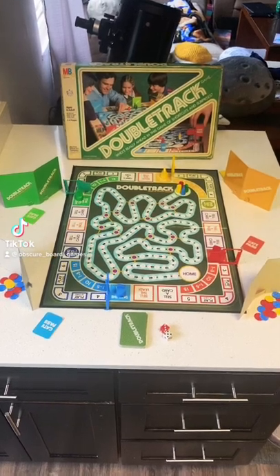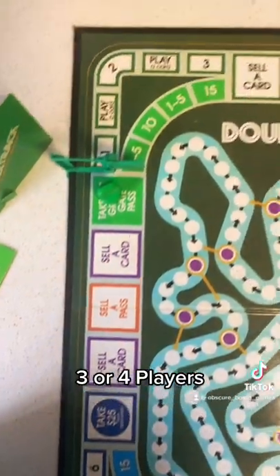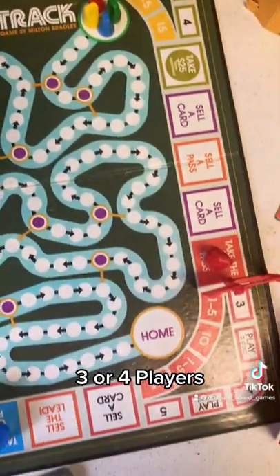Welcome back to Obscure Board Game Shorts. This is Double Track. In this game, the strategy happens on the outer track of the board, but the race to victory happens along the inner track.